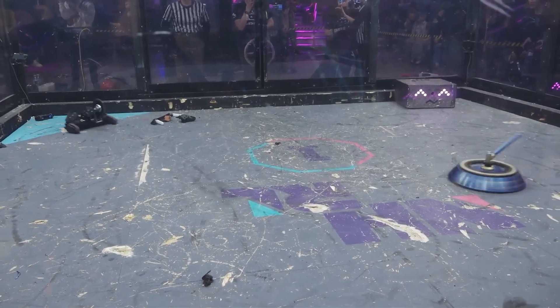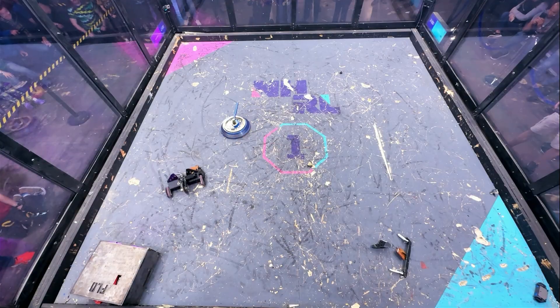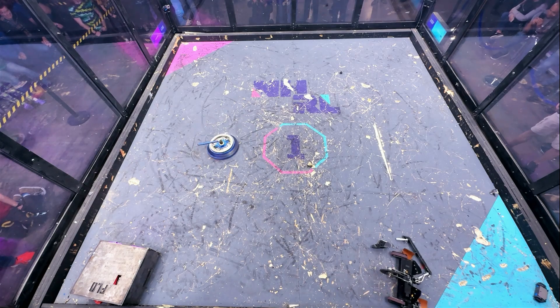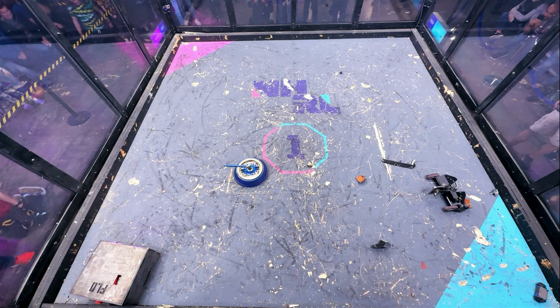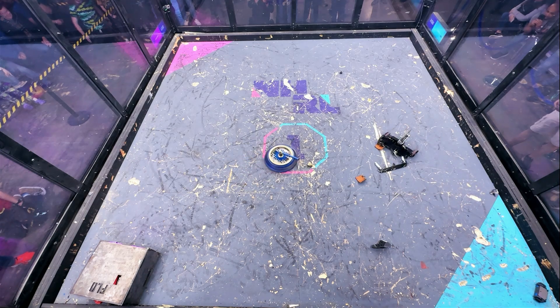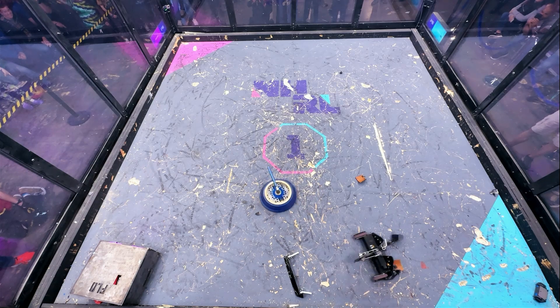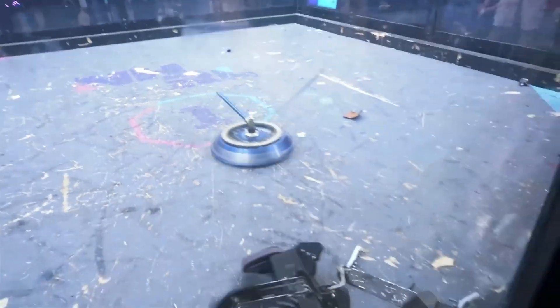Megatron is trying to use its face now to stop that spinner. Jameson Goh likes to pin his opponent up against the rail and then bring down that heavy hammer saw on the top. But to do that, he's going to have to stop this shell spitter first. It didn't look like Chonky had that much speed — wow, does that shell have speed right now.